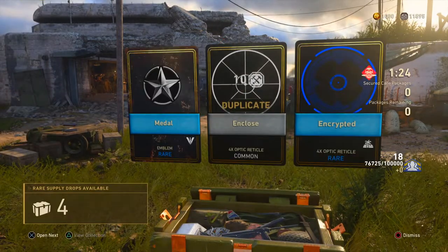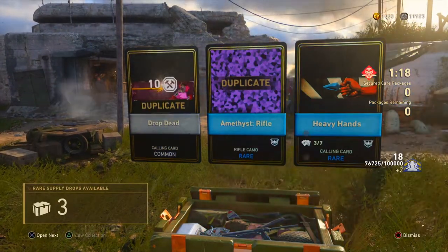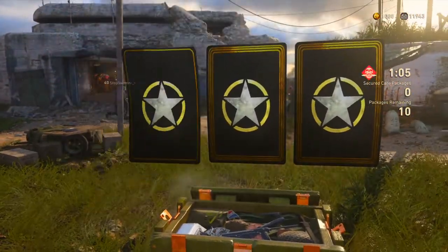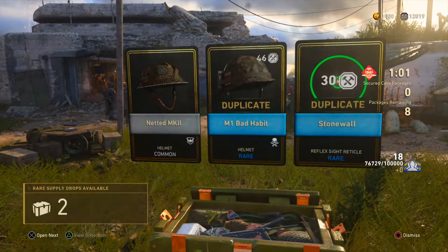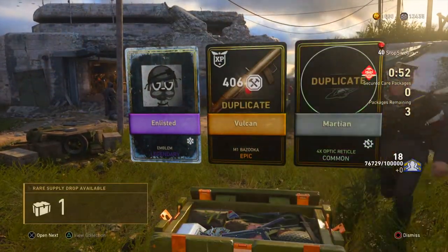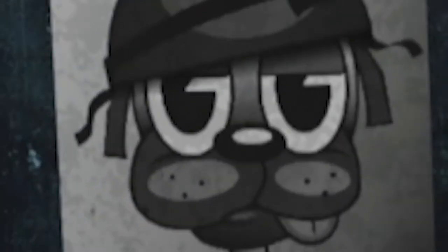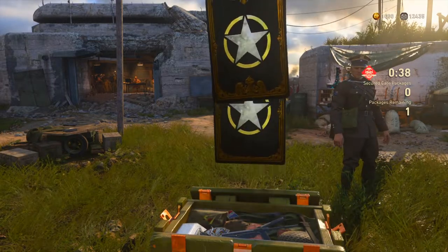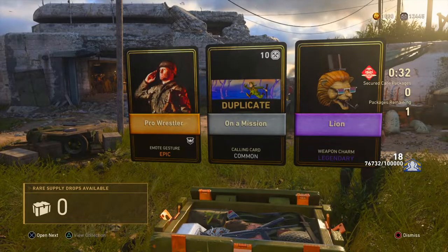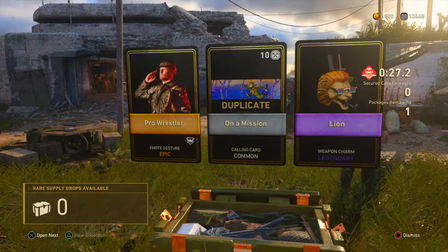Alright, on to the next one. Another nothing. We got four left — dude, we gotta get something. And again, another nothing. I already have most of that stuff. Heavy hand — I don't care about that calling card, I don't care about your hand. Another nothing. Well, Netted looks nice. Epic — well, it's a bazooka, and I already have it. That's fantastic. Alright, this is the last one. Ooh wow, we got two cool things — we got the pro wrestler and the lion.